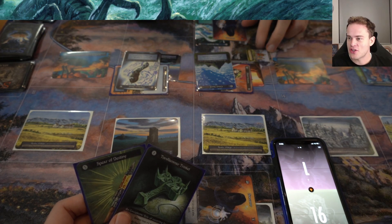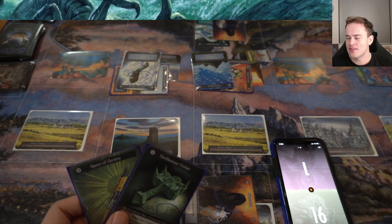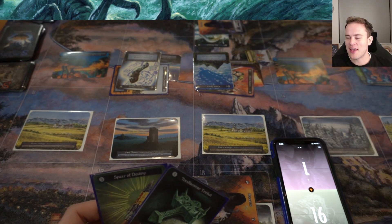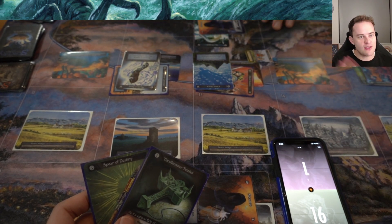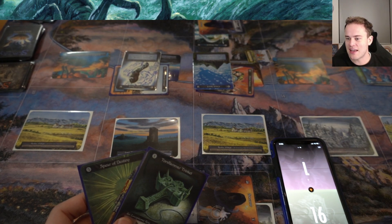So our opponent now has to kind of go into chump block mode. They're worried that the Foot Soldier is going to be able to get them down to Death's Door. This was another thing that came up consistently yesterday — just remembering the Death's Door mechanics. Our opponent thought 'I can't successfully defend against your three attackers, so I'm dead.' And I was just reminding them, well, you're not 100% dead. I can get you to Death's Door next turn, but you still get the chance to come back if you've got some removal in your deck that can clear my board.